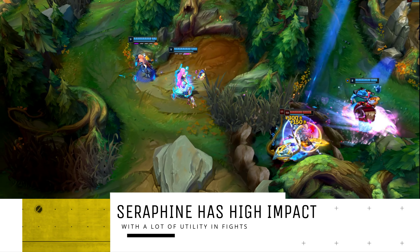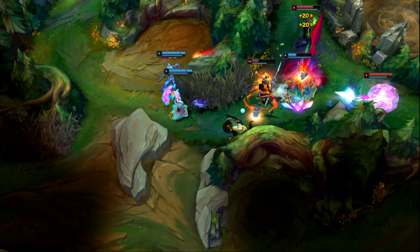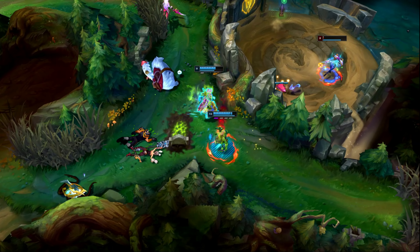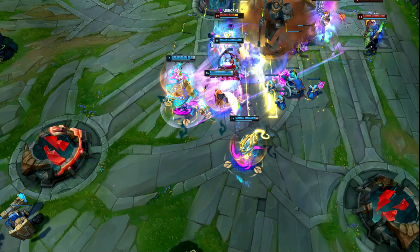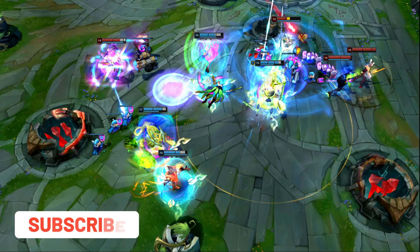Serafine's ultimate, although slower than Sona's in speed, has an incredible amount of range, allowing you to easily line it up with a majority of the enemy team. It also sets up super easily with her other abilities, meaning you'll be able to hard CC lock the entire enemy team for up to 3 seconds. In addition, because Serafine is still primarily a control mage, she'll carry much more upfront damage than Sona and will constantly be looking for opportunities to poke and chunk out the enemy.